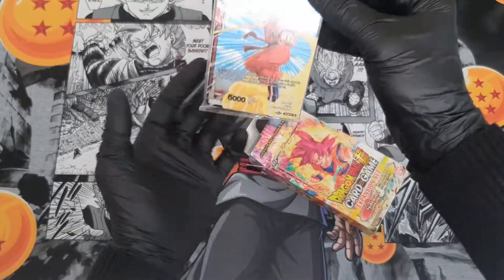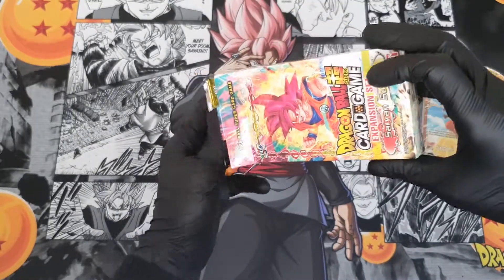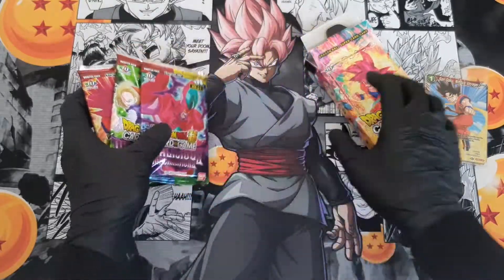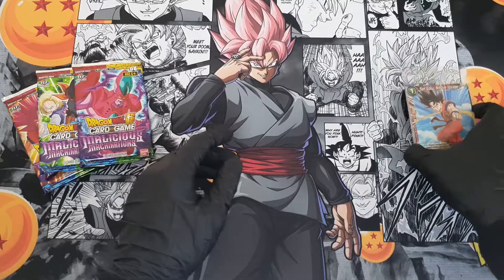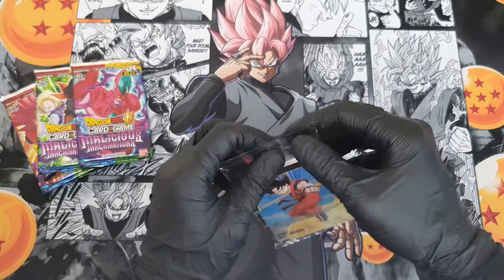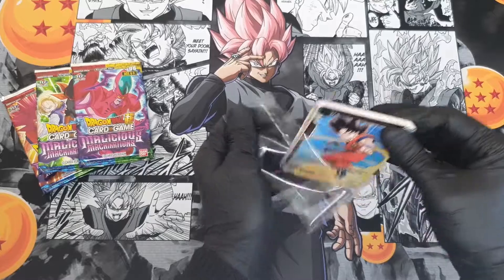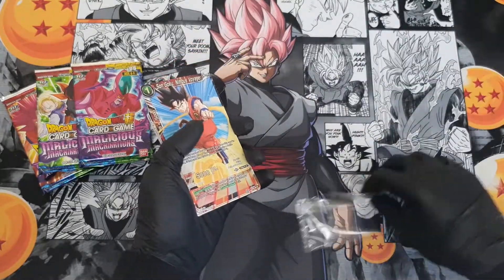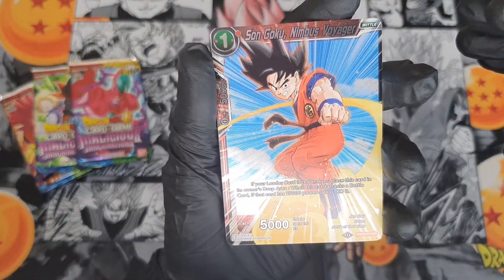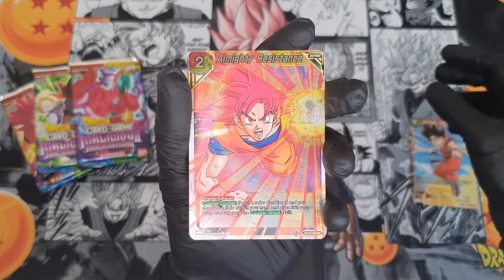You only get a couple of booster packs in these sets along with a couple of promos. I'll open it up and show you what's in there. We've got three booster packs — putting the box to one side. First up, you've got Nimbus with Goku on it, and wow, look at that — Almighty Resistance.